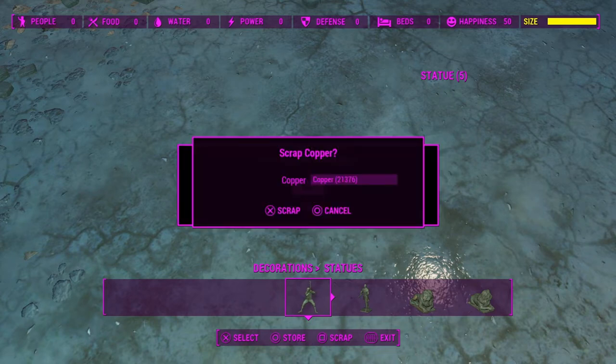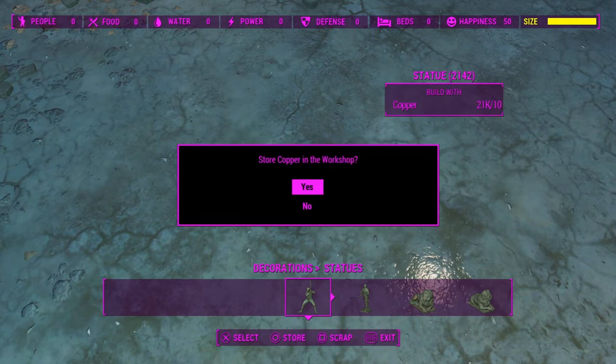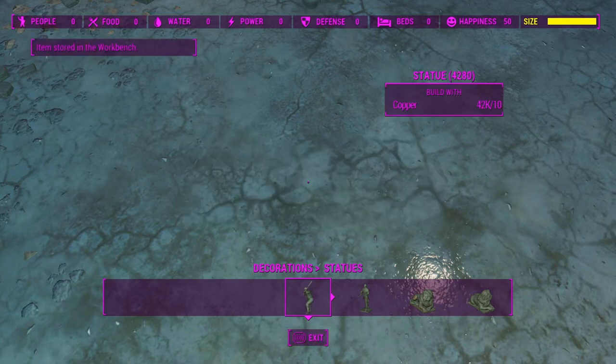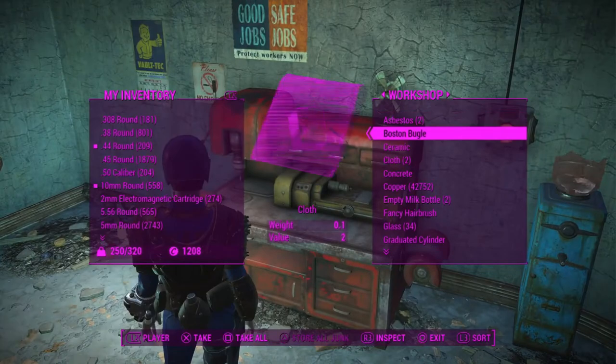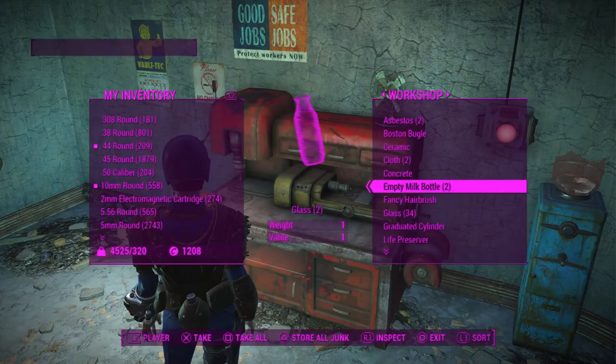You're going to keep holding Circle — I cannot stress that enough. Keep holding Circle, and there should be one screen that looks like it has a little banner but that's another screen behind it. While still holding Circle, tap X and then tap X again. And if you didn't see, where it says 'statue build with,' it went from 20,000 to 42,000 copper. Then go to your workshop and pick that copper up again.